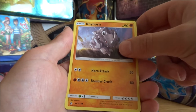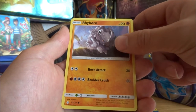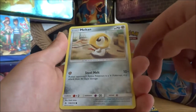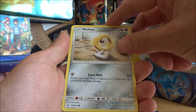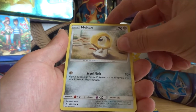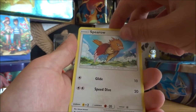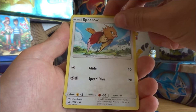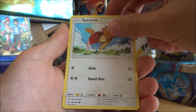Rhyhorn, the Spikes Pokemon — strong but not too bright. This Pokemon can shatter even a skyscraper with its charging tackles. Meltan, the Hexnut Pokemon. It absorbs particles of iron and other metals found in subsoil so it can absorb them into its body of molten steel. Spirile, the Tiny Bird Pokemon — its reckless nature leads it to stand up to others, even large Pokemon, to protect its territory.